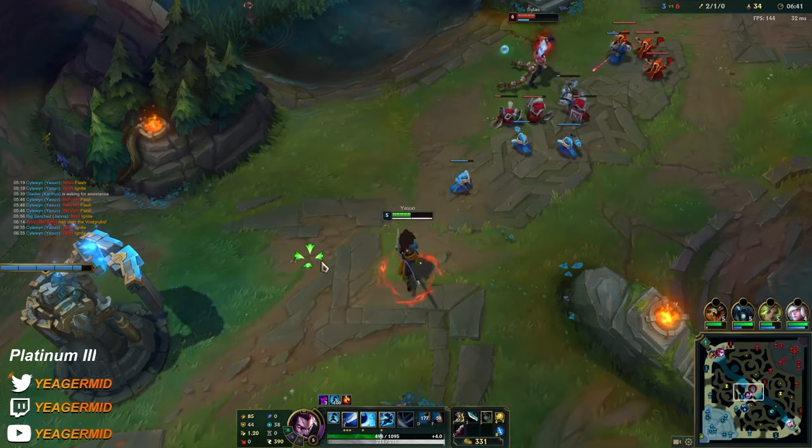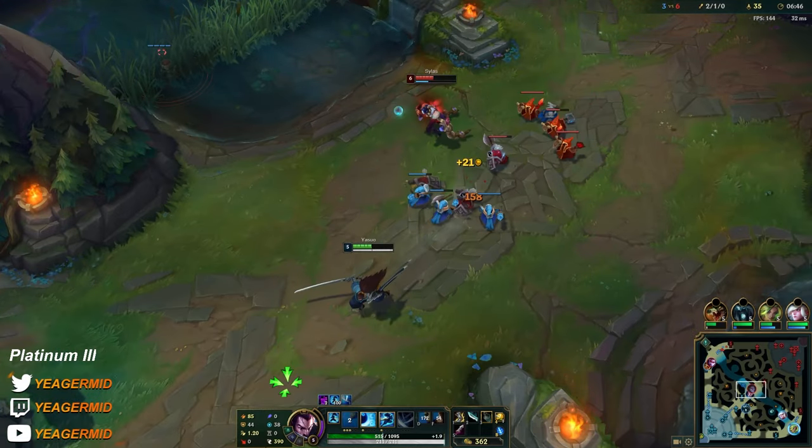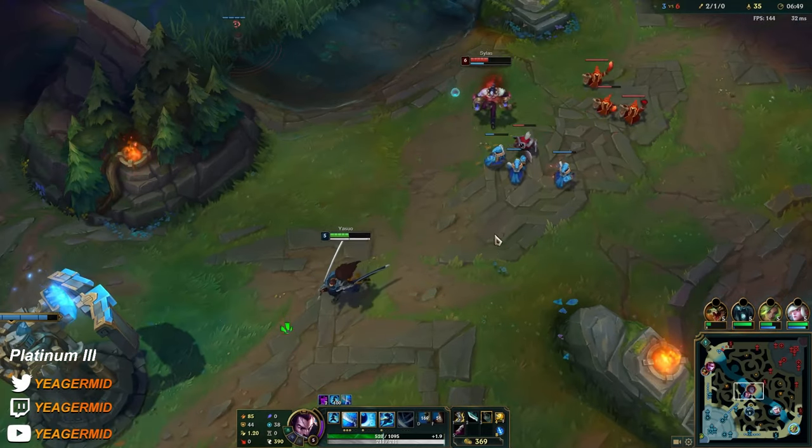With the wind wall, you can block out his ult if you do it in time — when he's trying to take your ult, you can block it. And the second thing is also his hook.